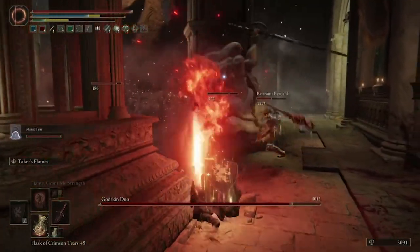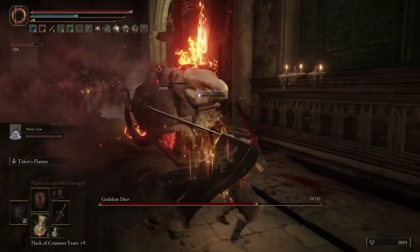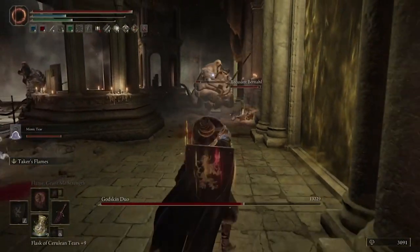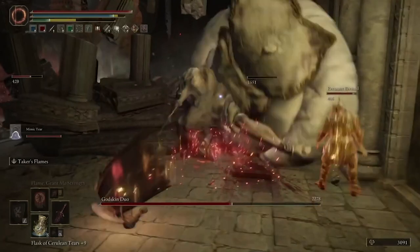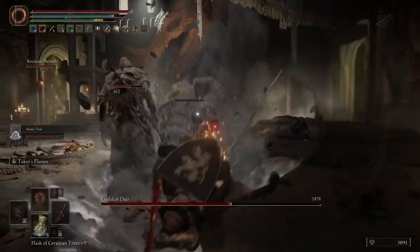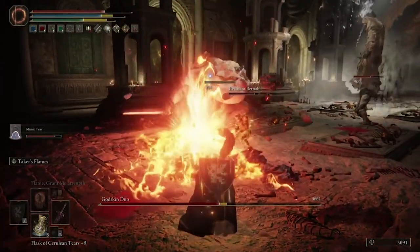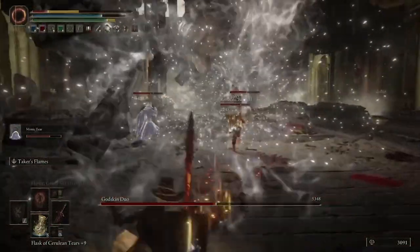Just watch how fast their health is going away here. Eventually one of them will die, then the other one will die, but the battle's not over. You have to wait until one of them comes back, because they're going to keep summoning until all of the health bar is gone. You're going to have to keep defeating them over and over, but once you've defeated both of them at the same time, they appear one at a time — it's even easier from this point on. With the Blasphemous Blade and both summons going, you're going to defeat it in literally no time.